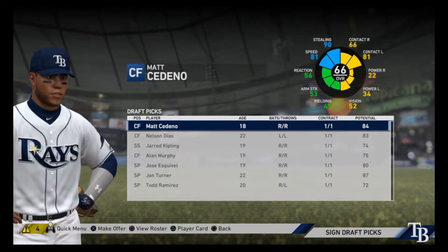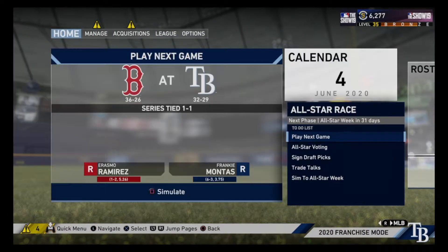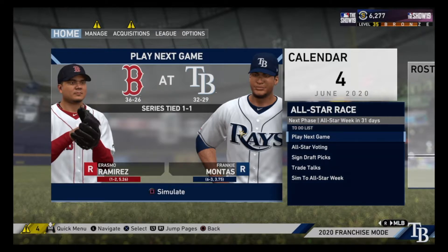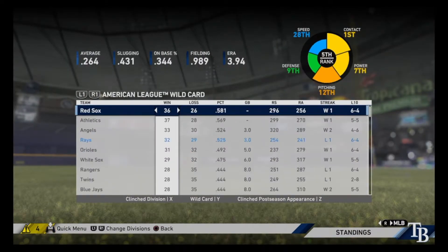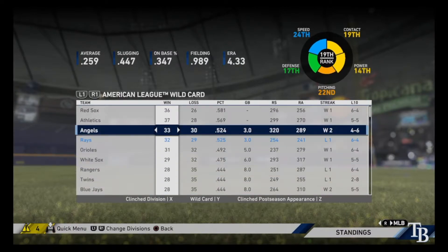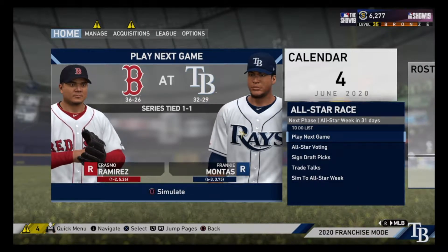Not a horrible draft — we got four Bs and a couple Cs, not as good as last year but not too bad. Let's take a look at how the team is doing: we are currently 32 and 29, had a pretty rough second half of April after that trade and we've been hanging around .500 since then. We are nine games back in the division but only three out in the wild card, so we're still very much in it at the beginning of June.